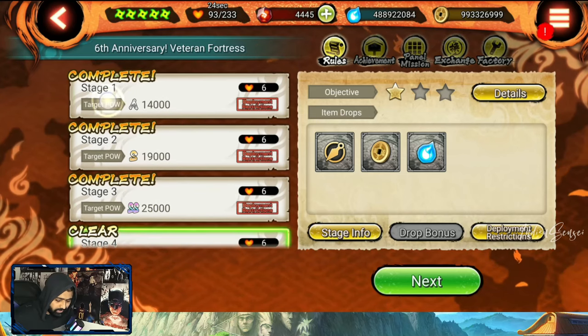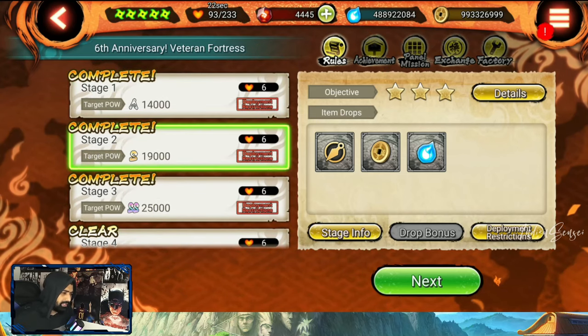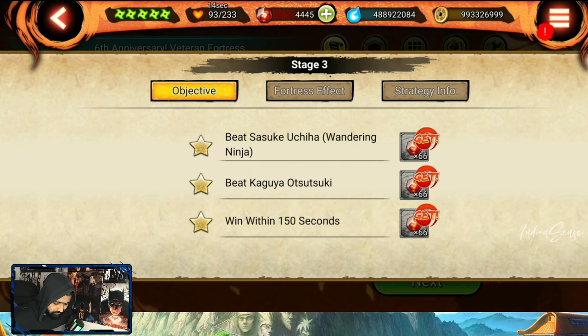Stage one and two are not that difficult — they're pretty easy if you've been playing this game for one or two years. Stage three is a little tricky because it mentions three objectives, especially the last one. I did not do everything in one go because of Kaguya.